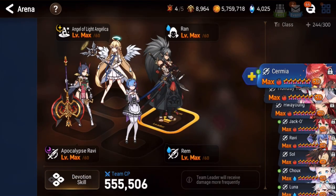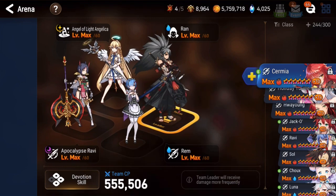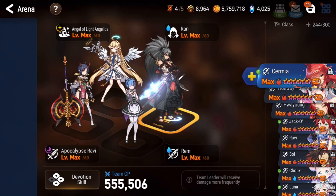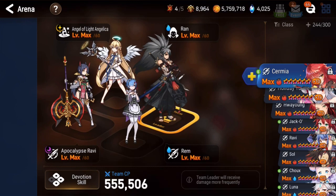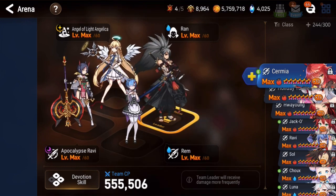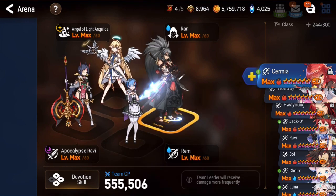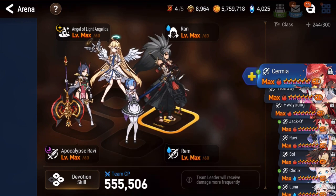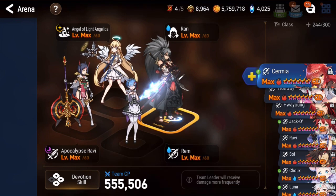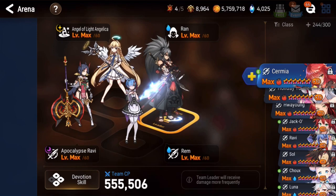Let me show you my defense team. I'm running Ran, Aol, Ram, and A.Ravi combo. Ran is there to speed contest, Aol is trying to disrupt the enemy team, and A.Ravi and Ram have solo potential. This defense is not perfect — for example you can cleave it with Pavel or counter-cleave with Selene — but overall it's pretty good because you always want a speed threat.